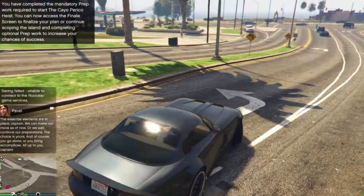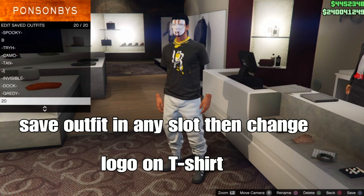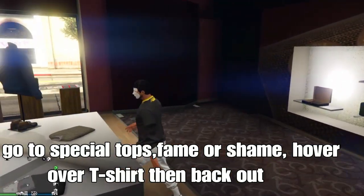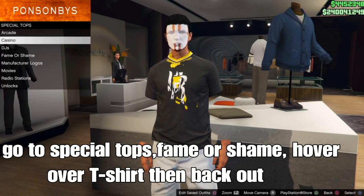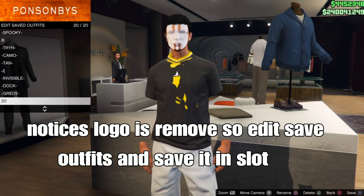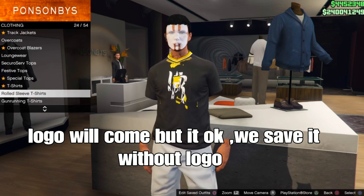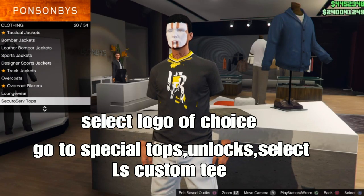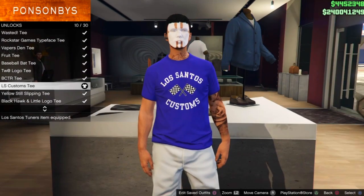It's a cool glitch outfit for your male character. At the clone store, save your outfit then we're going to change the logo on the t-shirt. Go to special tops, go to fame or shame, and hover over the t-shirt. Back out and the logo is gone - save your outfit in any slot. To add a logo, go to special tops, go to locks, and select the LC custom t-shirt or any logo of your choice.